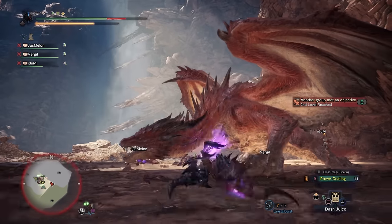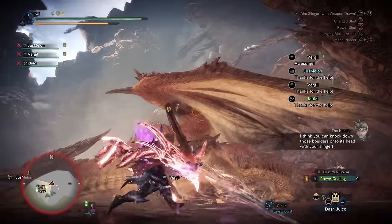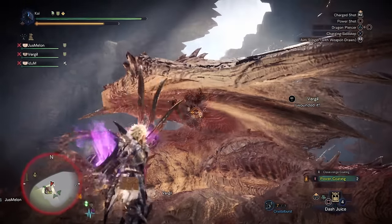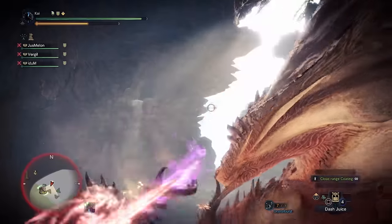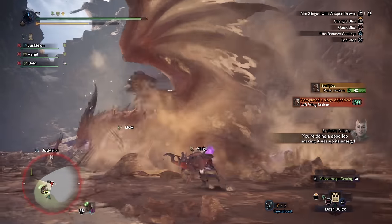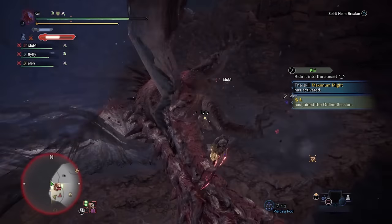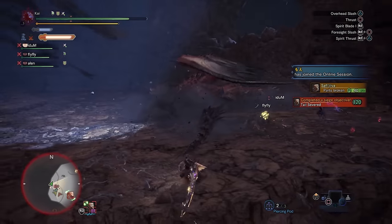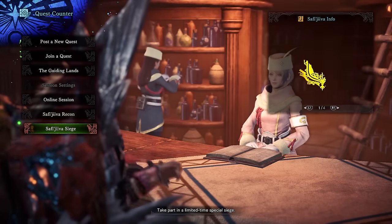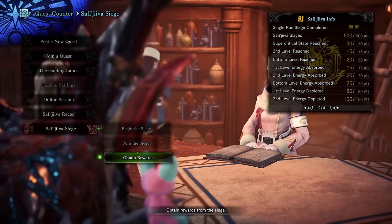Dealing damage will cause Safi'jiiva to drain energy from the environment and heal itself. Ultimately this means Safi'jiiva cannot stay in an area for long, as it will exhaust the energy supply and then move on to find a new source. Every time a body part is broken, energy is drained, or a research task is completed — whether by your hunting party or an allied one — players are given points towards the siege's overall progress. The more points, the more the siege advances. This can be tracked by talking to the Pub Lass in the Gathering Hub under the Safi'jiiva siege submenu. The more tasks you complete, the more rewards you receive at the conclusion of the hunt.